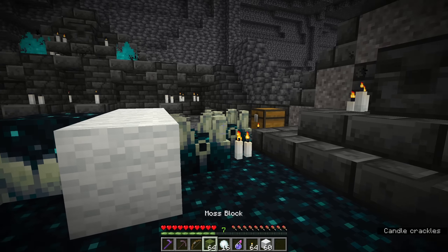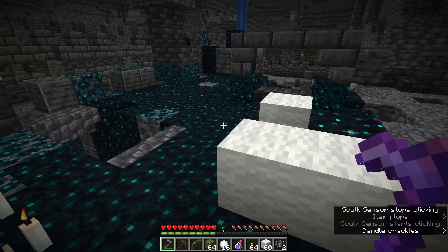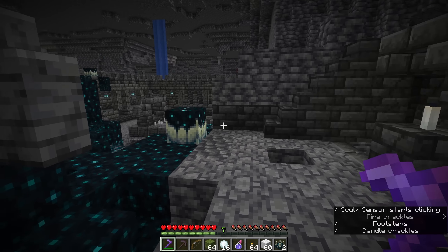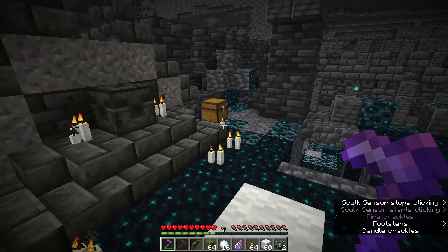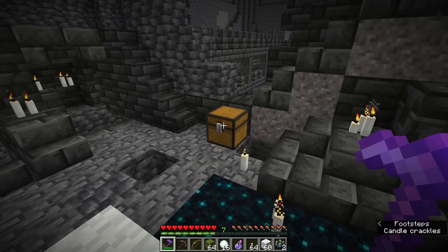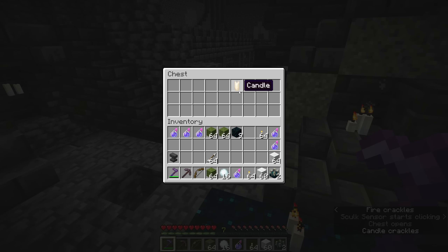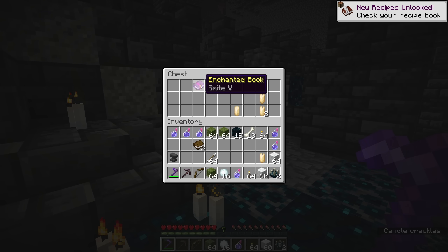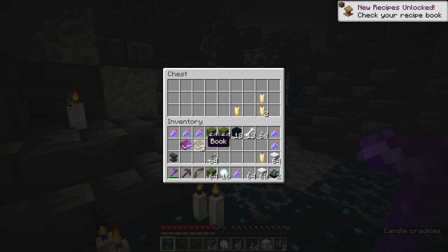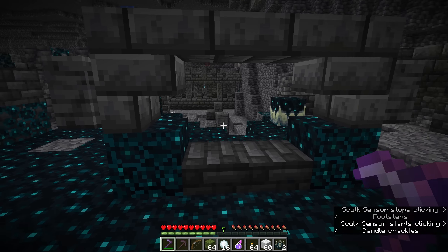I'm going to show you how to go through one of these cities and try to avoid detection by the Warden. I don't have any armor on but I've given myself a resistance effect so I can't die — that's not important to the video, and we'll show dying to the Warden later so you can see how powerful he really is. The first part of avoiding the Warden is holding down the crouch or sneak button pretty much all the time. When you get to the edge of a block you can jump down, and as long as you're not taking fall damage, it won't make any sound.